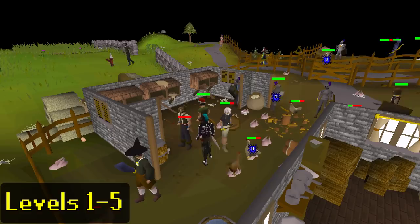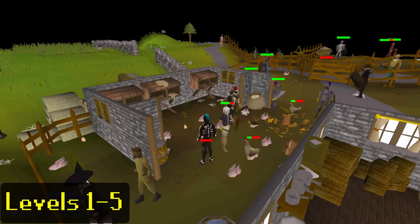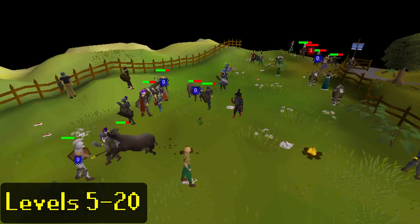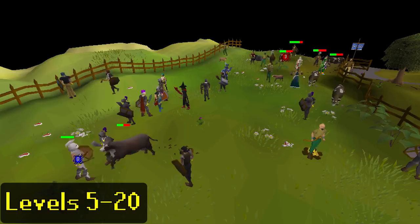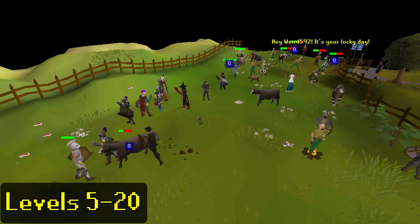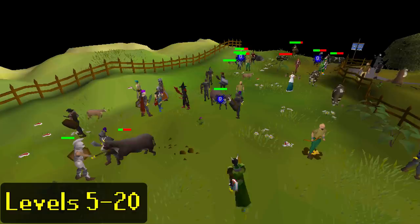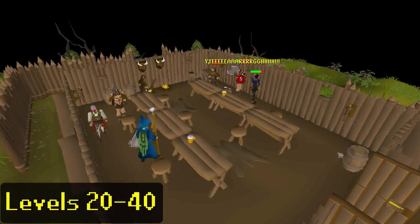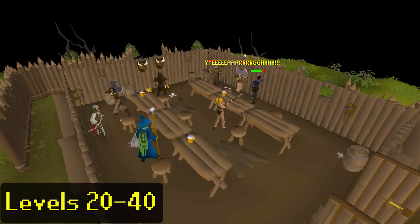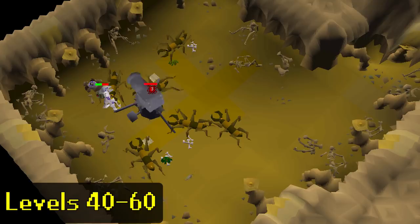For levels 1 to 5, I recommend training on the chickens in Lumbridge — they'll almost never damage you and give extremely fast XP. For levels 5 to 20, train on the cows right next to the chicken pen. They're crowded but you can profit from them as cow hides are worth around 140 coins on the Grand Exchange. If you're scared of dying, bring a tinderbox and axe to cut a tree, light a fire, cook the meat, and heal by eating it. For levels 20 to 40, train on the Barbarians in the Barbarian Village or monsters on the first level of the Stronghold of Security. For levels 40 to 60, I'd recommend training on Fleshcrawlers on the second floor of the Stronghold — they're fairly easy to defeat and provide some decent profit.